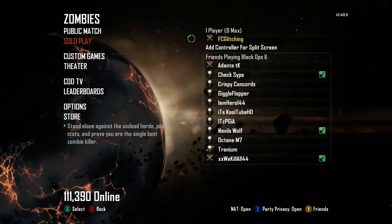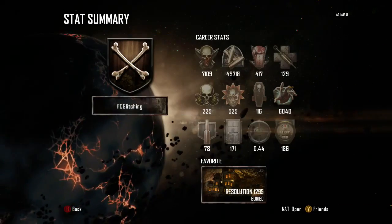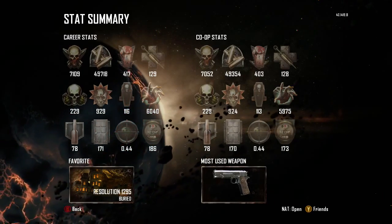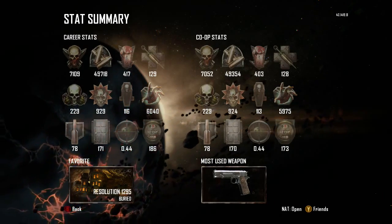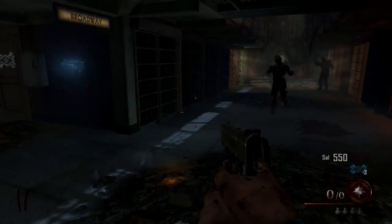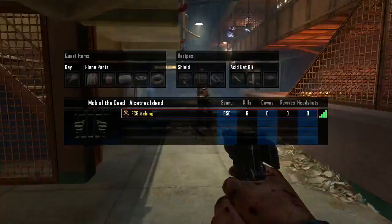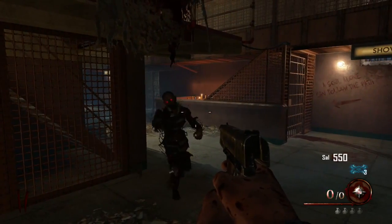Hey guys, this is FC Glitching and you're watching a brand new Black Ops glitch on the map Mob of the Dead for Zombies. This glitch allows you to get as many kills as you want while not getting any downs. You just want to go into any game that you want — I went into a solo match right here on Mob of the Dead and got as many kills as I wanted.